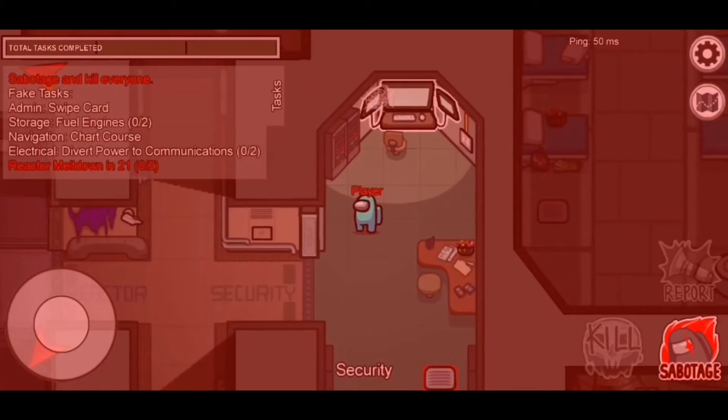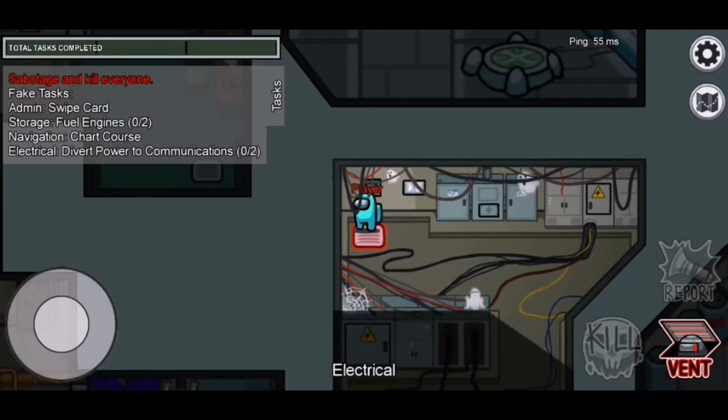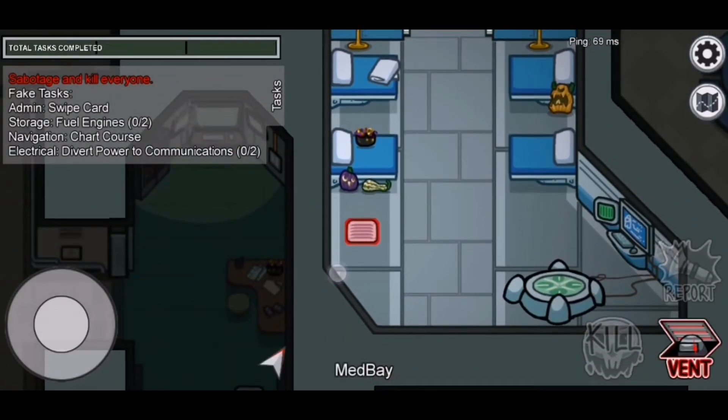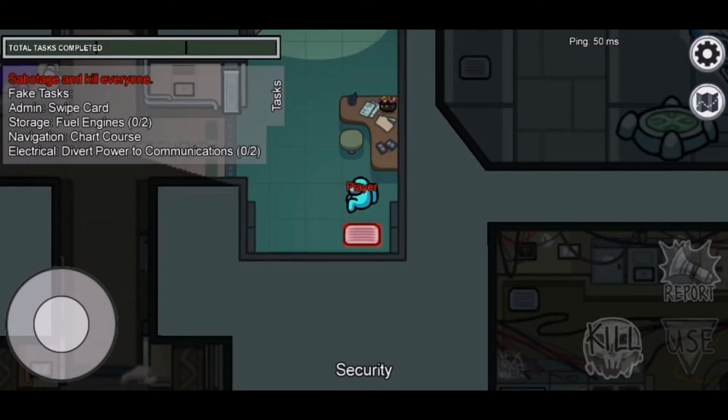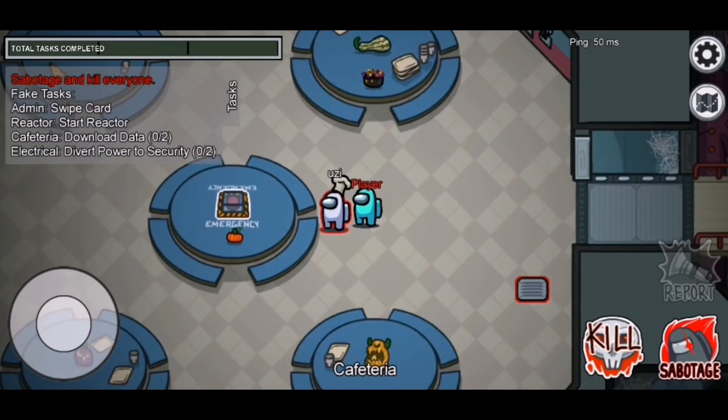You can sabotage the ship either by locking down certain rooms or by creating faults. Some faults, such as turning off the lights, make it harder for crewmates to complete tasks, while others, such as turning off the oxygen, will kill them if they do not fix it in time. You can use the vents to get around the ship faster, but if anyone spots you, they will know you are an imposter. To win the game, you need to kill off the crew.